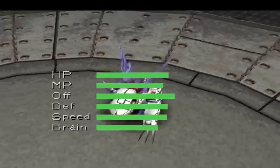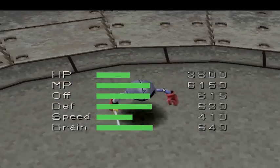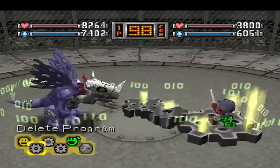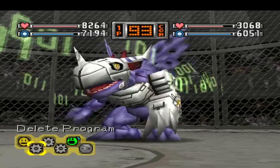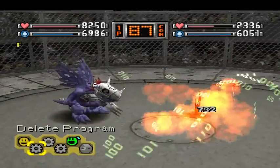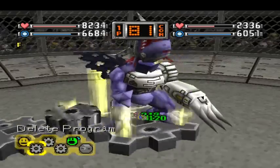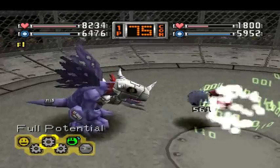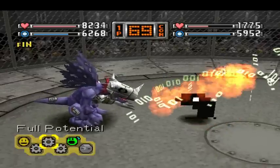My Metal Greymon. That guy right there is pretty strong for a Grade B. Not gonna lie. That's the bad thing about Delete Program - you can't use it constantly because eventually you'll flatten your enemy. And you'll miss that first one, and then he'll come back with a normal attack, so I just decided to use Full Potential while I was waiting for him to transform. And then I use it a few more times.